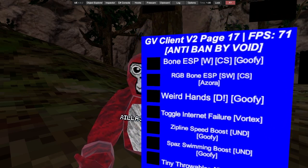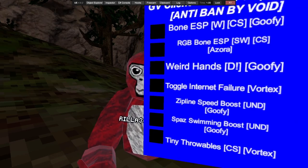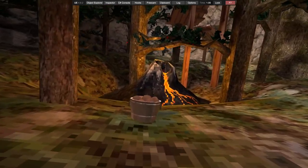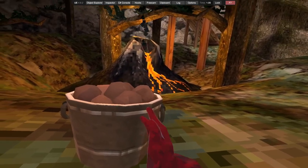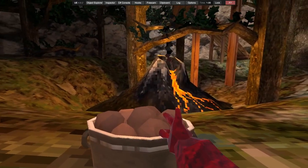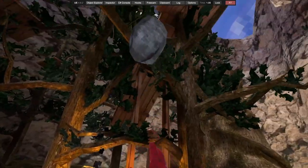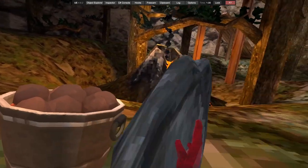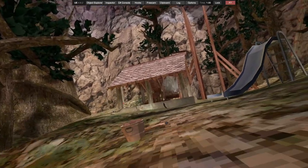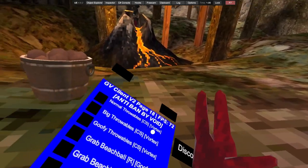Weird hands just make your hands weird. There's tuggo — internet failure makes you really laggy. We've got zipline boost, spaz swimming boost, and tiny throwables. The throwables are really funny — you pick one up and they have low gravity. We also have normal throwables and big throwables — they're goofy and really funny to use.